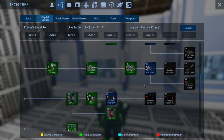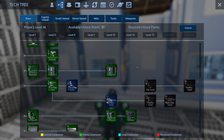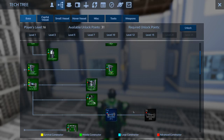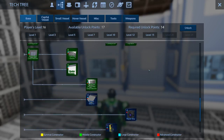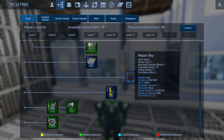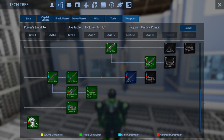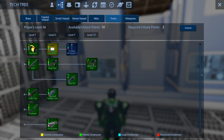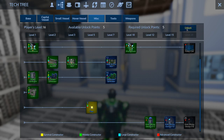Let's take a look at the base tech and make sure we've got everything. I want to learn ramp blocks and repair bay. In tools, let's do the ore scanner, portable work lights, and flares. That doesn't leave us much for anything else, but that'll do.